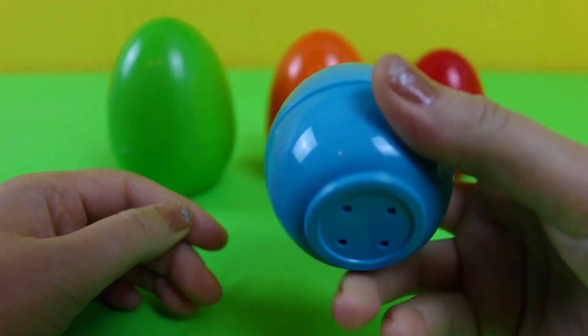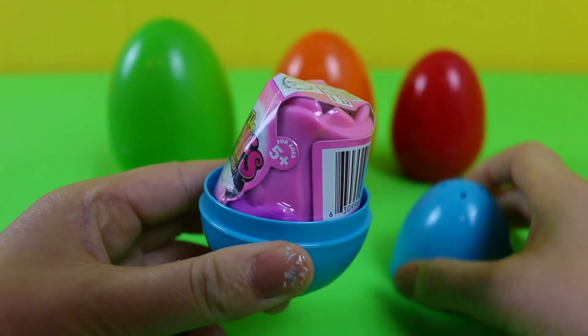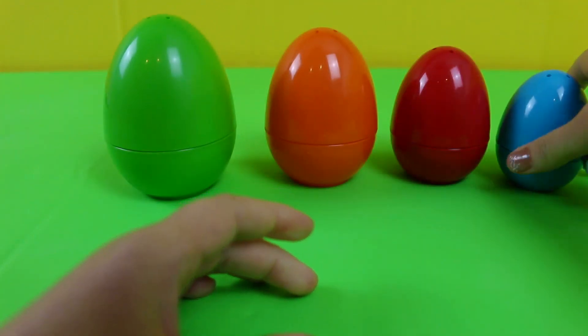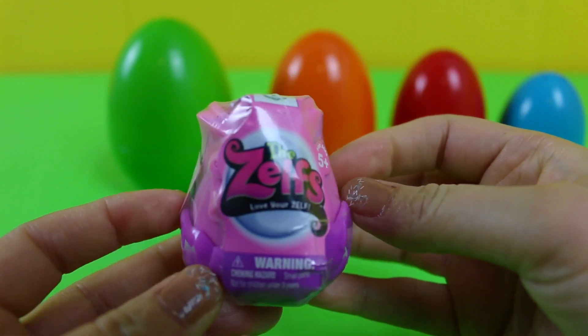Let's see what's in here. Oh, there's nothing in this egg, it's not making any noise. We have a toy in this egg, it's a blue egg. Let's see what we have — it's the Zelfs.